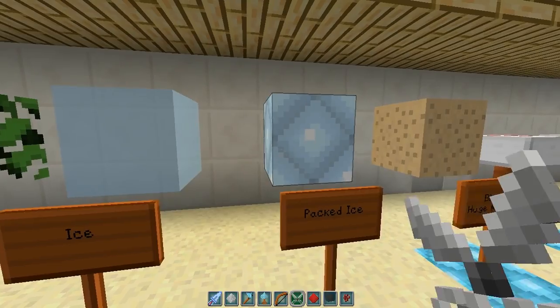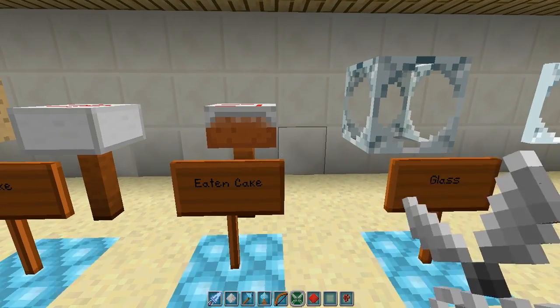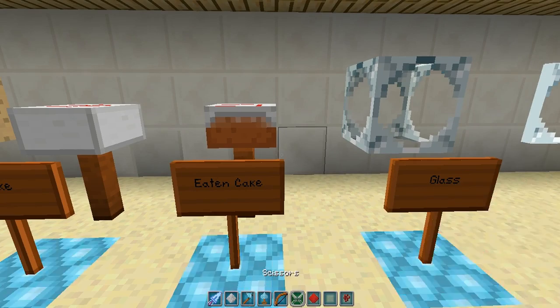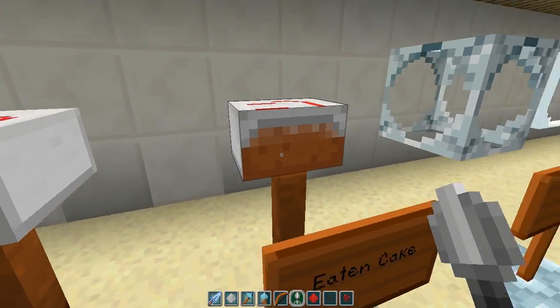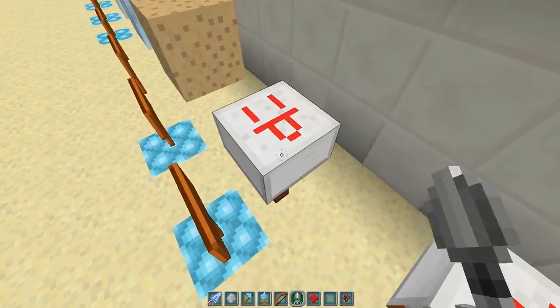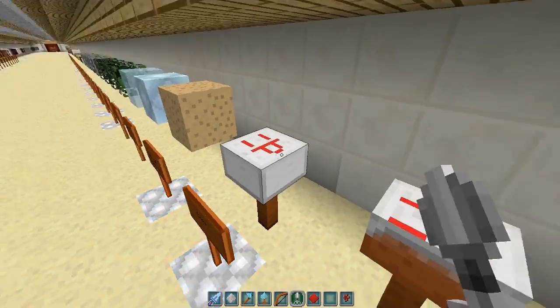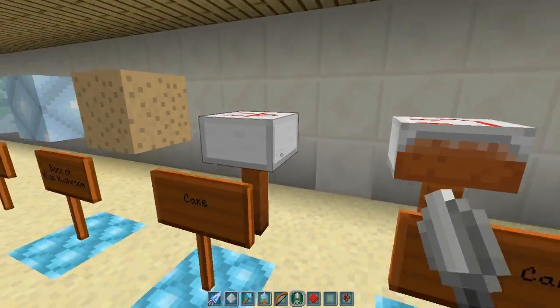Ice is completely super, but packed ice is quite different. I just noticed my hot bar — I lay up green behind the background there. Here's the eaten cake. Look at this — so there's more than one; if we had a cake room we'd see different textures. There's the half eaten cake and the cake.